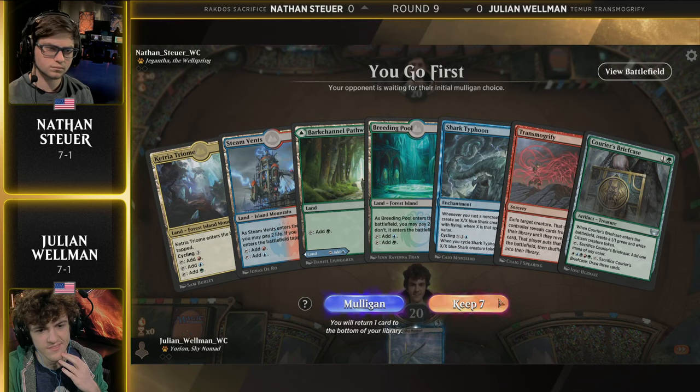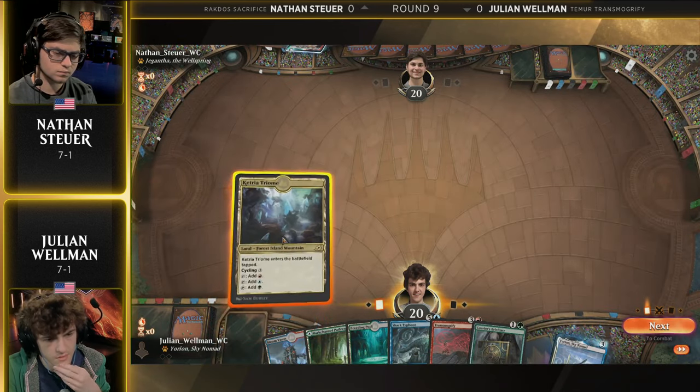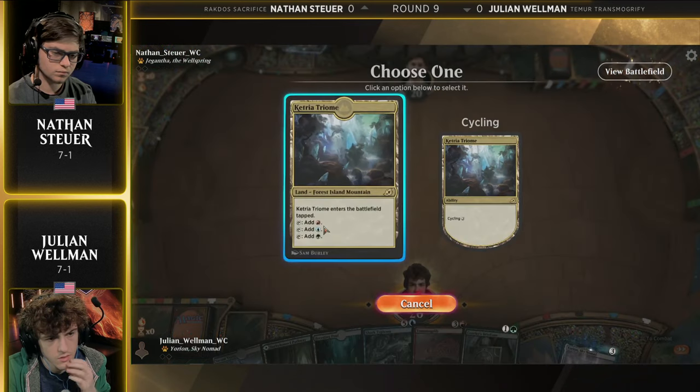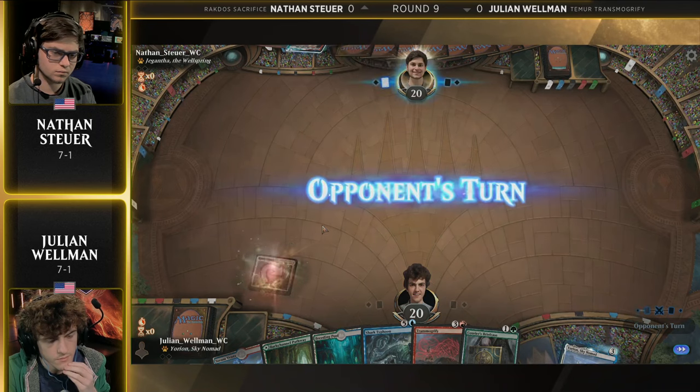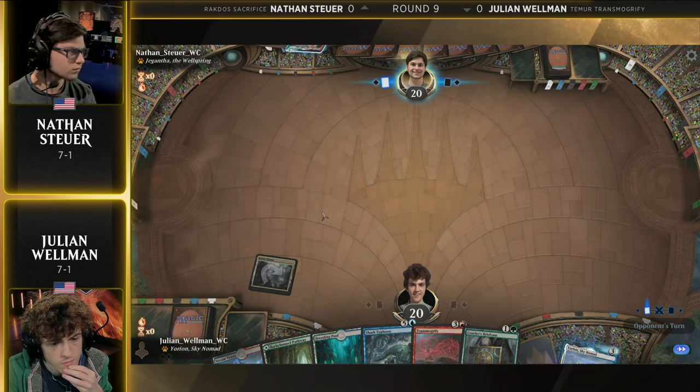The players are ready to rock and roll. And wow, that is a great start here for Julian Wellman — four lands, Shark Typhoon, Transmogrify, and the Briefcase. So let's just make some mana and turn three Transmogrify, potentially.